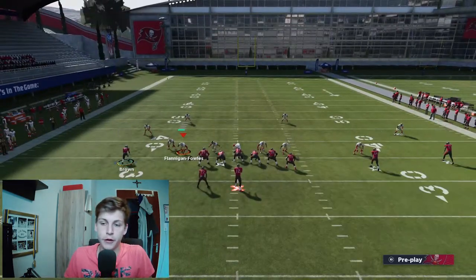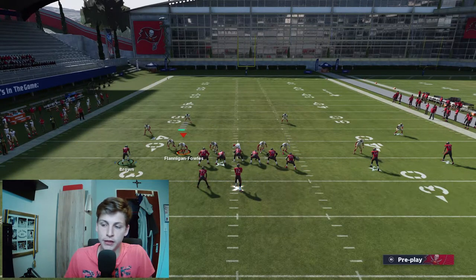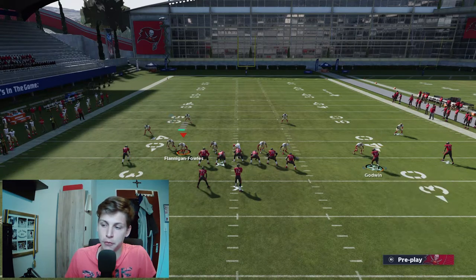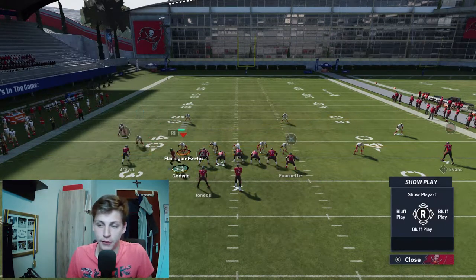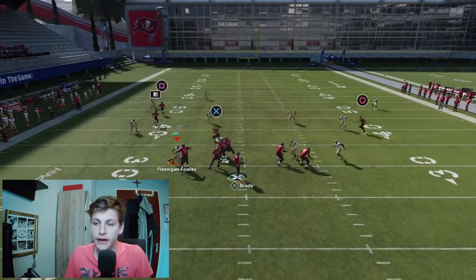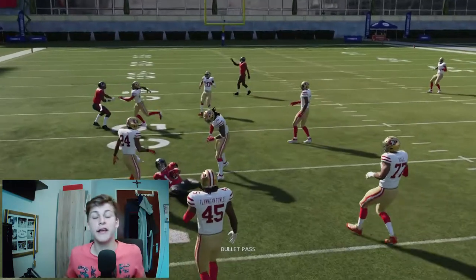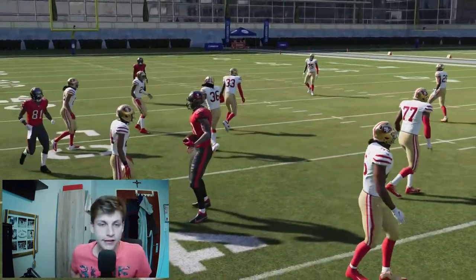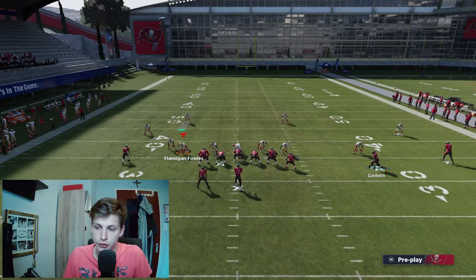So let's talk about Scat. First step: put Brown on a curl flat, Fournette on a drag, Evans on a drag, block the running back, and motion snap Goodwin across. Watch precisely when I'm snapping this ball because that's important — snap the ball right there. If we just wait, you will see we'll get something open. It really is that simple. One of the routes is going to be open.